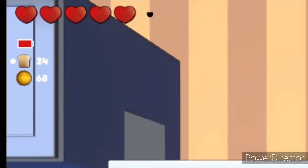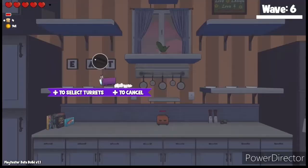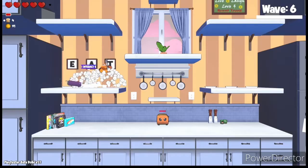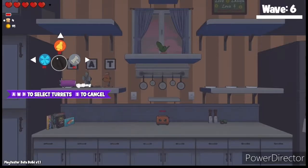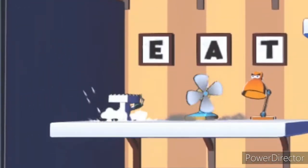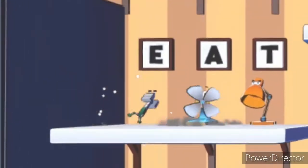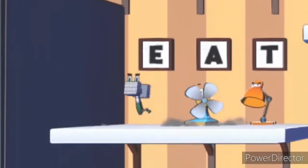When you defeat the enemies, you get coins. You can use these coins to either heal the toaster or to buy sentries to help defend the cute little toaster, which is the more practical use for coins. These sentries consist of a lamp, which shoots bulbs at the enemies and is the most damaging, a fan which slows enemies down whenever they pass by, and a meat hammer, which slams down on enemies passing by.